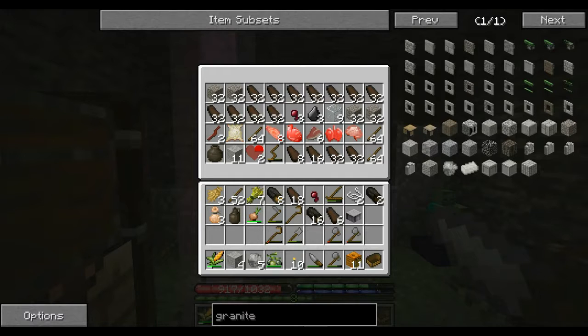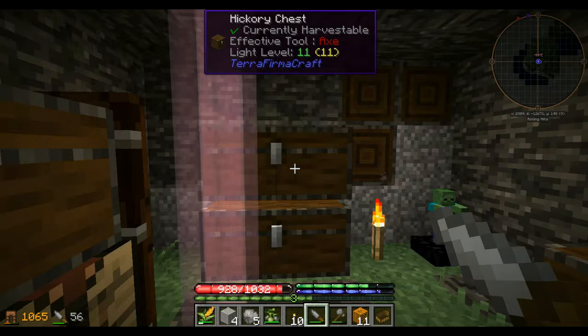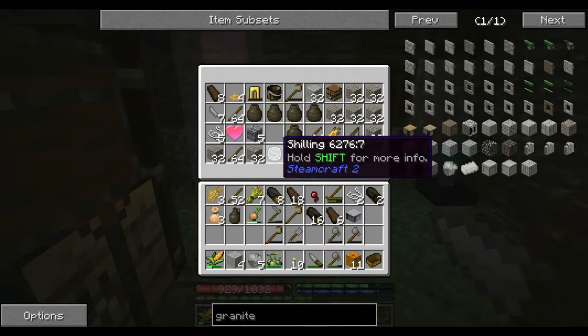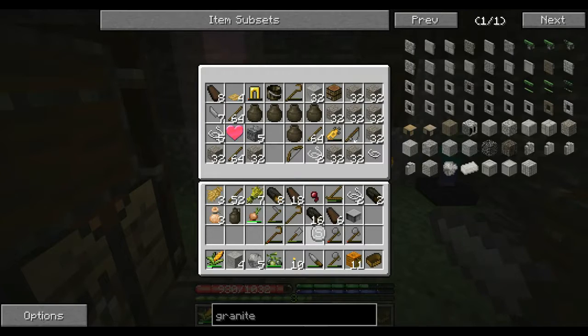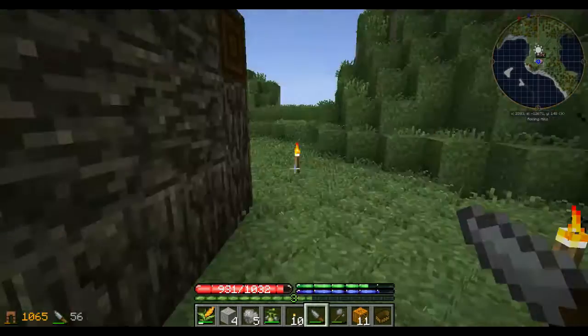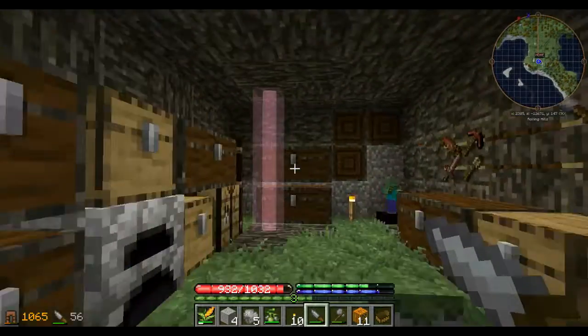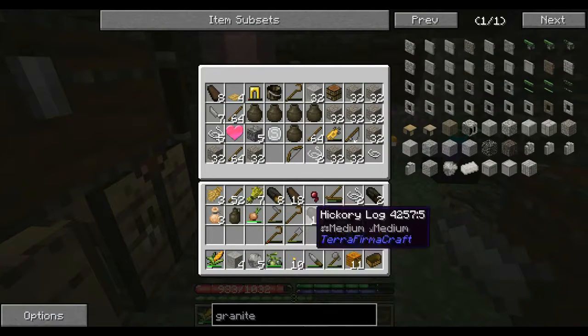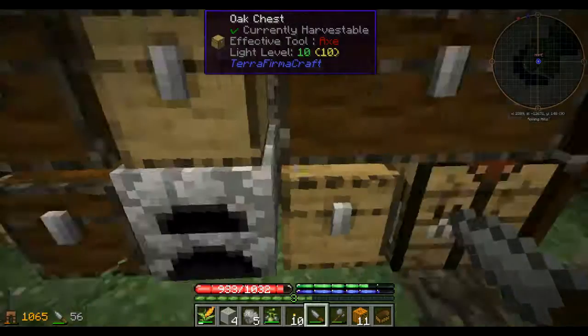Interestingly, the area that I fell down in when going to get those pumpkins — after being chased by those mosquitoes — had some rock salt gravel at the bottom. Out of four rock salt gravel I got this shilling. I realize that in single player there may not be much use for this shilling, but as a collectible we may make a little collection.